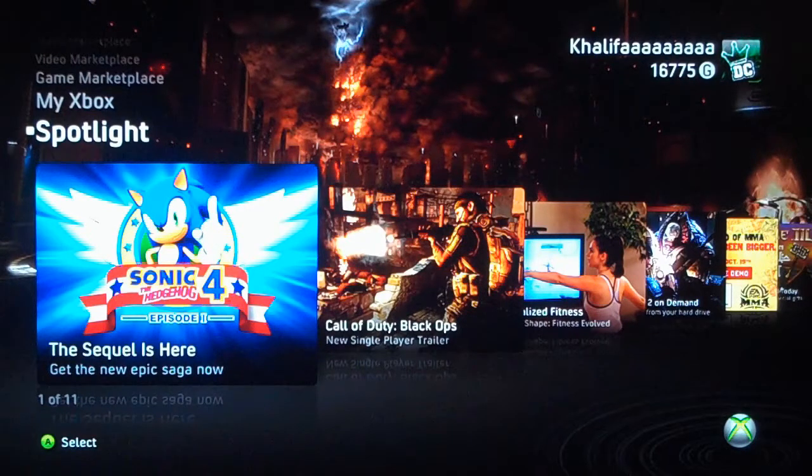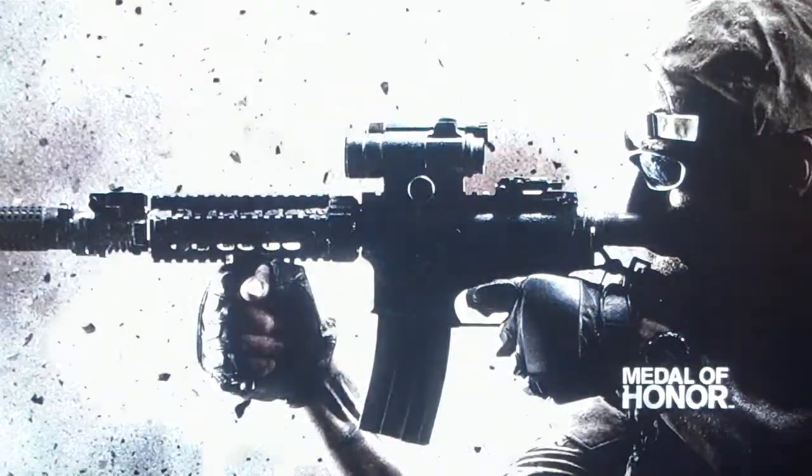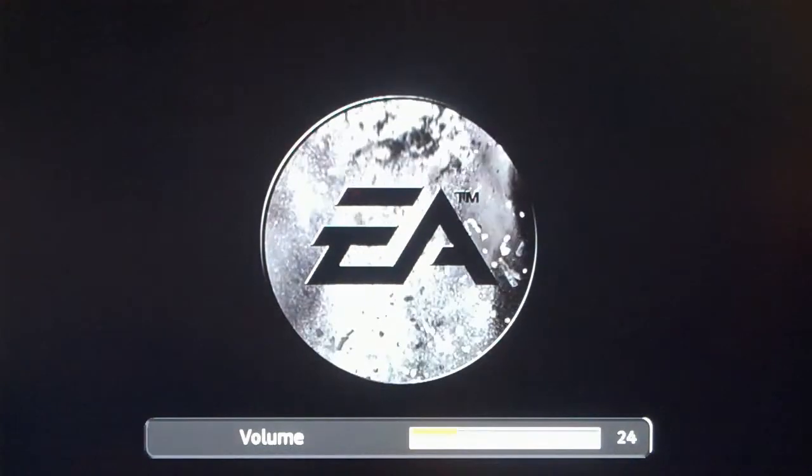We're going to start this up and go ahead and do that right away. We're going to do some unlock tree here. This should be pretty easy. I'm going to turn on the volume even though there's nothing really we're missing here.